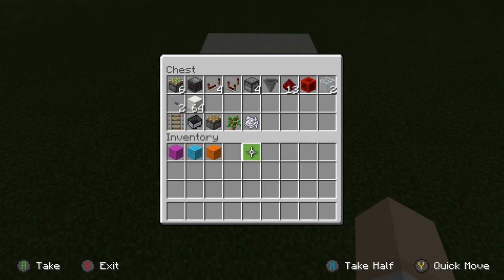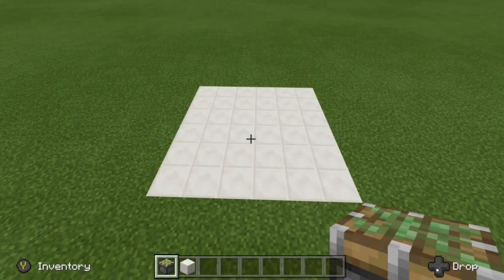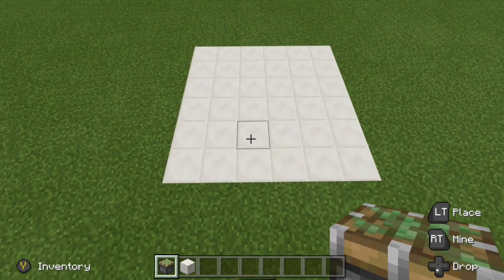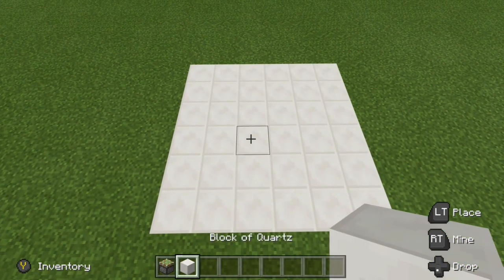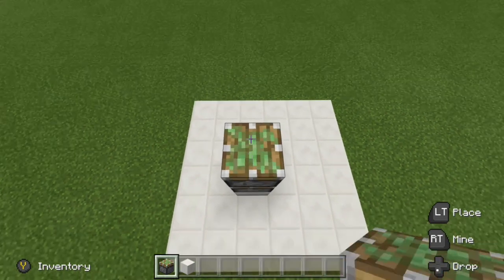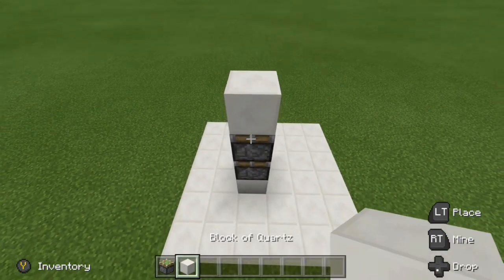With that being said, if you want to pause the video go ahead and grab your supplies and then we'll jump right into the build. To get things started, we want to place in our sticky pistons. Come to the bottom left, come three blocks over, three blocks in, and right there go ahead and place down a temporary block. Now grab your sticky pistons and place two sticky pistons facing up with a temporary block on its face — this is going to be our double piston extender.